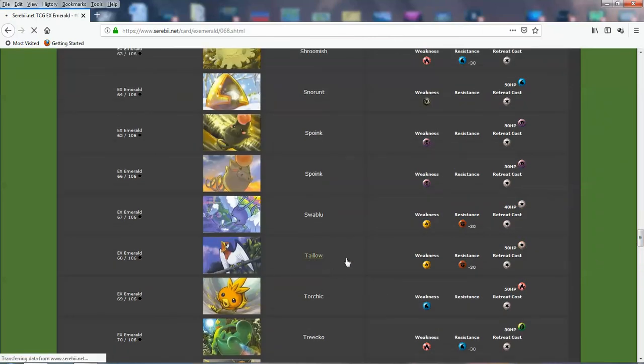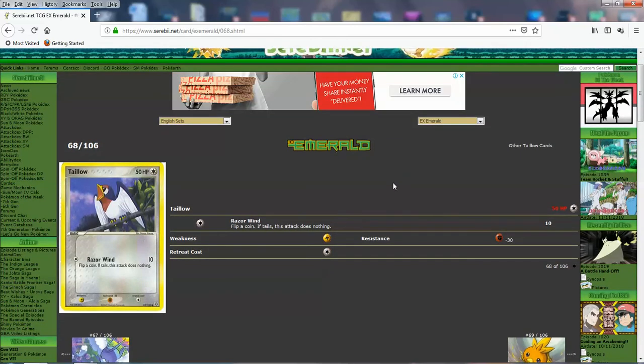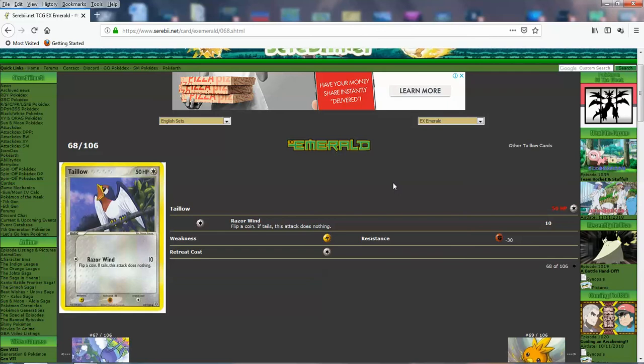Oh yeah, and here's one of the worst Trainer cards of all time. For one energy, you flip a coin — if tails you don't do anything, and if heads you just do 10, which is the base damage everybody does. Too bad — it looks really good.